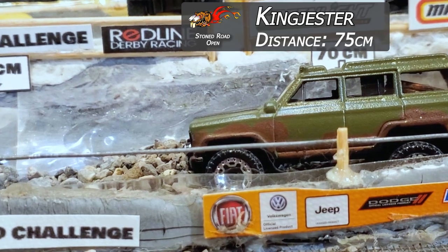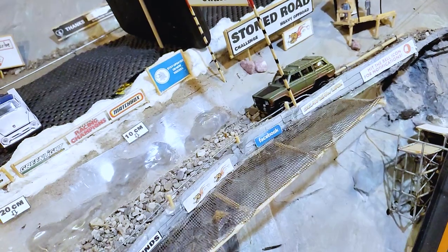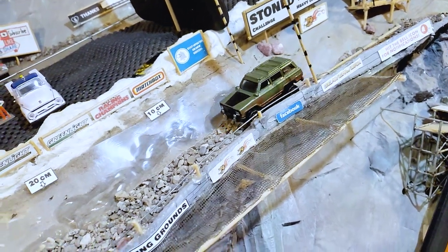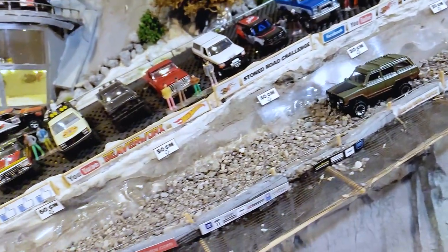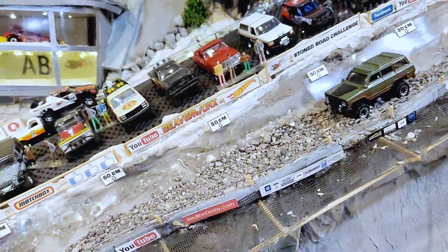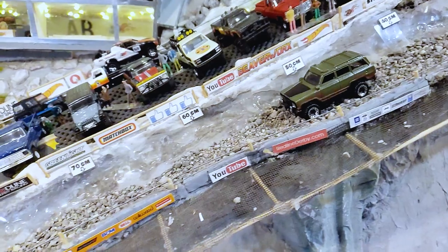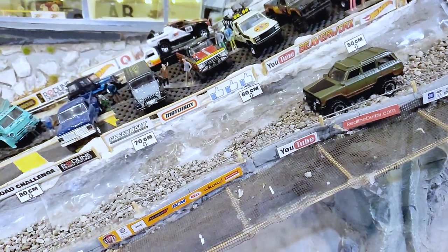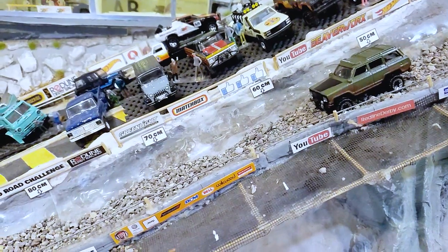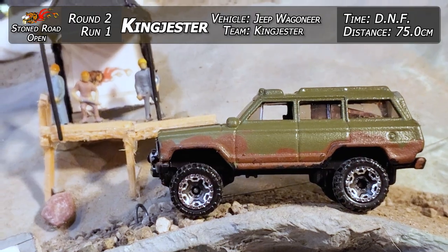He didn't even make it as far as the first round — 75 centimeters. King Jester on the second run, going over to Igloo Replay to check out how that worked out. It almost looked like he had a bit of potential there at the start, and then started sinking again — this time a little bit earlier. That Wagoneer is just pushing it, he wants to make it. King Jester is giving it everything he's got, and it's still just not going to make it. 75 centimeters and a DNF is all he can muster this time.